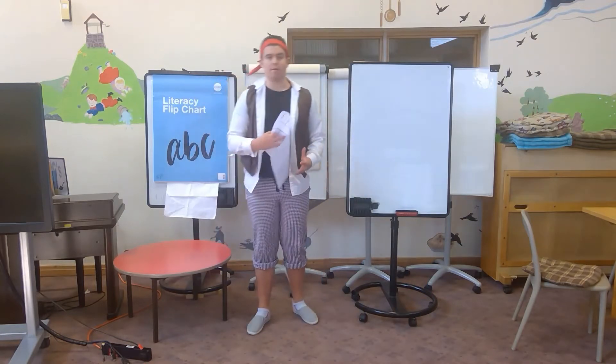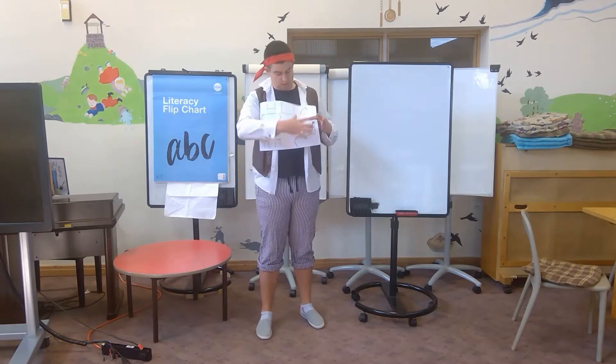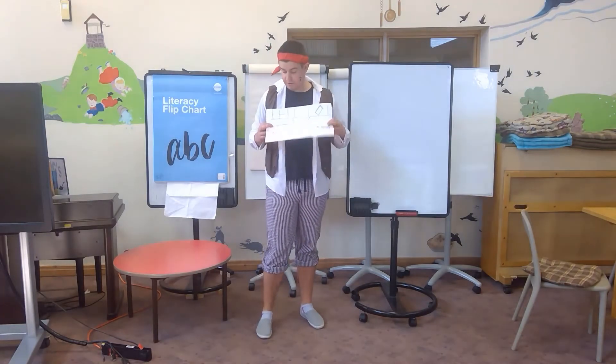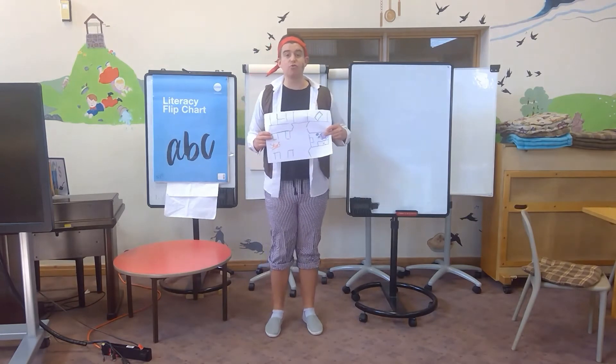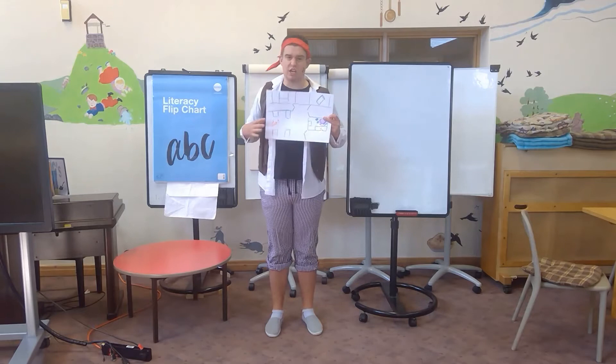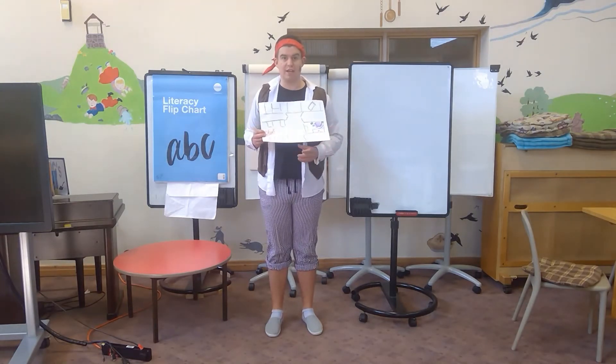I've made a little map of part of the school. This is meant to be the atrium, and then you can see the pond and stuff. Obviously, it shows my amazing drawing skills yet again. But this is my map. I've got a little orange slash red X to mark where the treasure is.